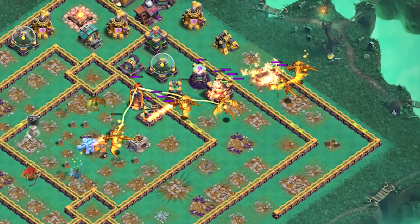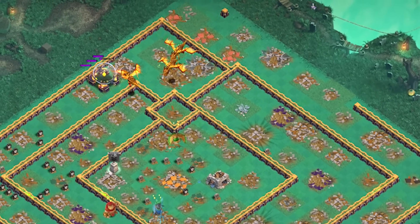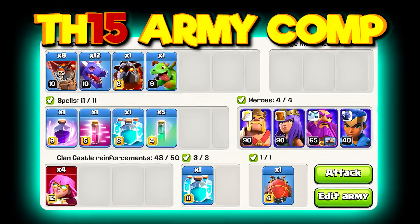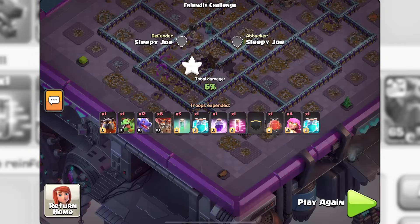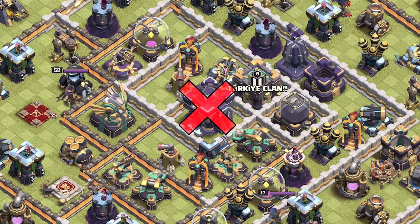Once all the troops and spells have been used it's time to wait until the dragons clean up the rest of the base. At Town Hall 15 we are going to switch back to dragons, and having any success at 3-starring is heavily dependent on the base. You will need to find a base where you can take down not only the town hall using the super archer blimp, but also a few air defenses, the eagle artillery, and ideally also the monolith and a few heroes.